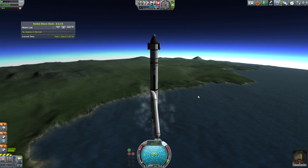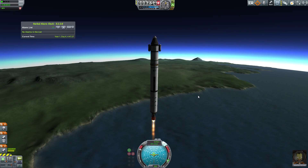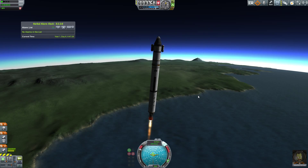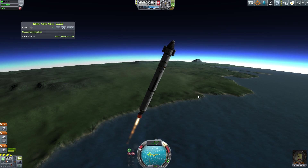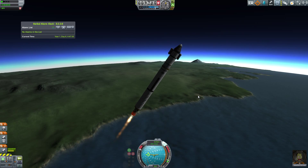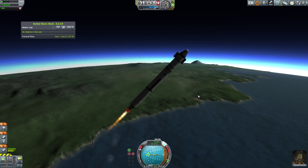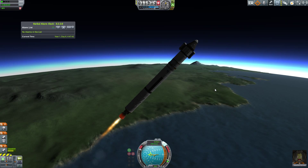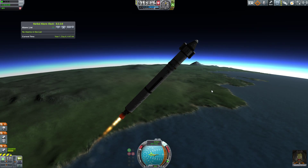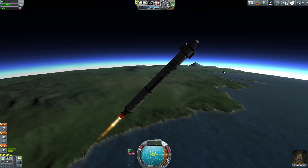We launched with our two SRBs as usual and the standard LV-15 engine at the bottom, pitching to the right at around 9,000 meters for a standard low-orbit transfer. Everything went really smoothly and we widened out our trajectory to go into orbit.